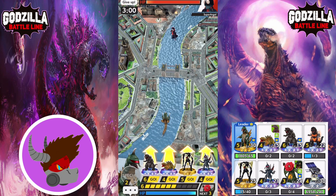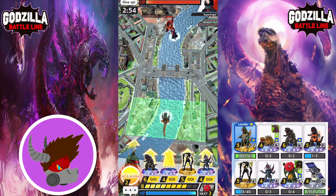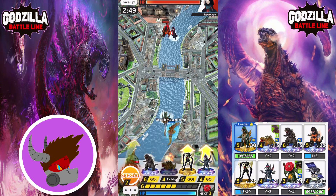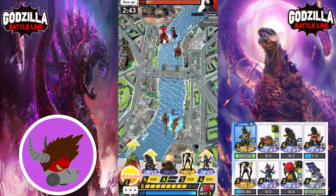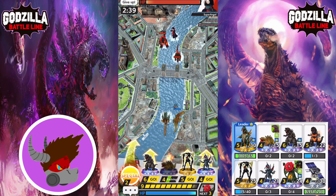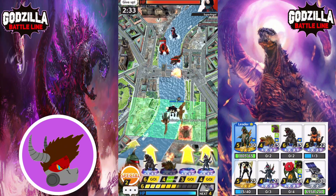Rocking the Kamen Rider Leader. And I do believe we will drop our Shin Godzilla. Get this thing going. Super Angel does not have a level 30 Angi, which leads me to believe they are on the lower level side. Angi do be putting in that work, though. It's good to see players taking advantage of Anguirus.